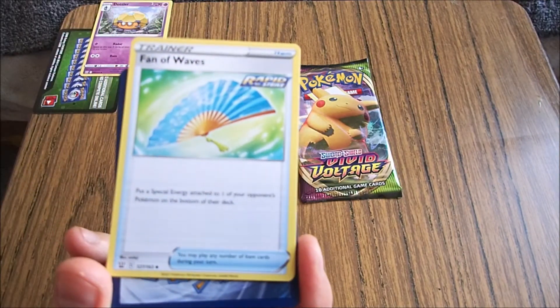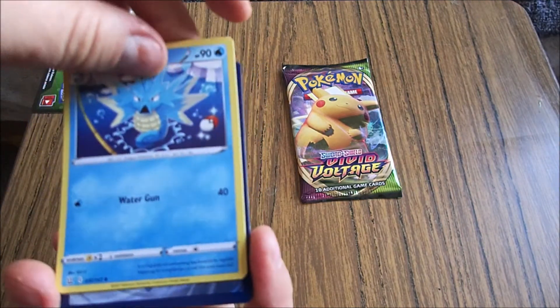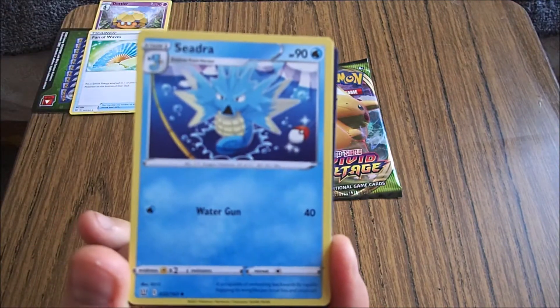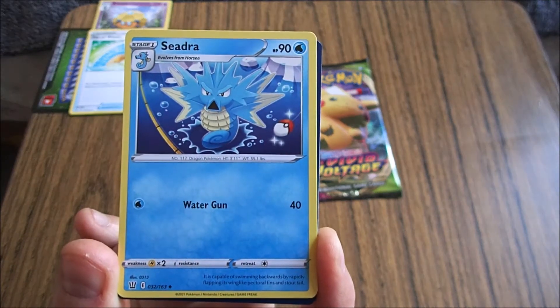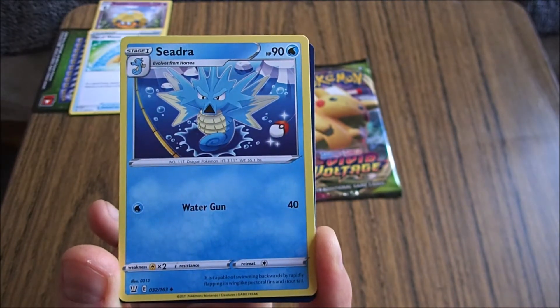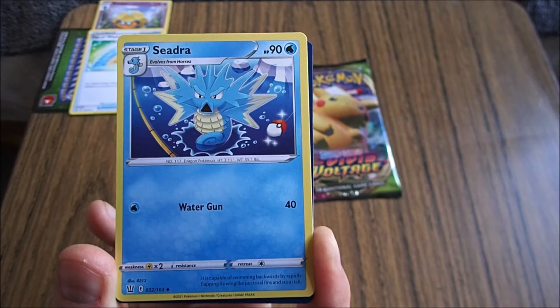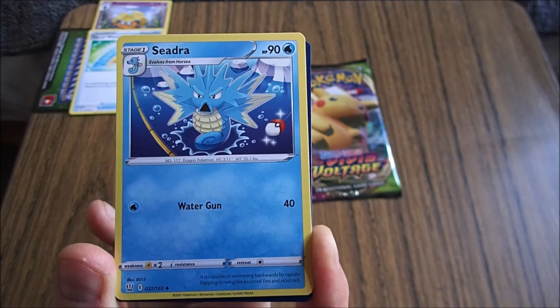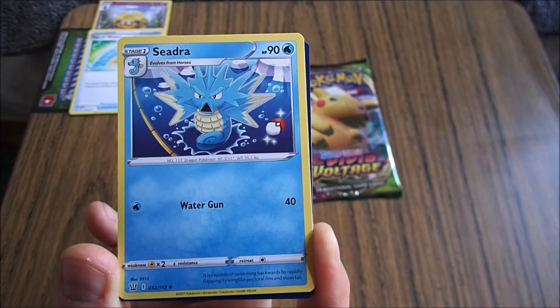It's a fan. Fan of waves. There's another wave coming. Seadra. I haven't seen a card of Seadra for a long time. Dragon Pokemon. It should say seahorse Pokemon, clearly. It is capable of swimming by rapidly flapping its wing-like pectoral fins and stout tail.